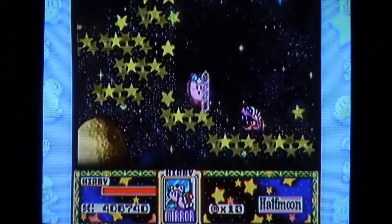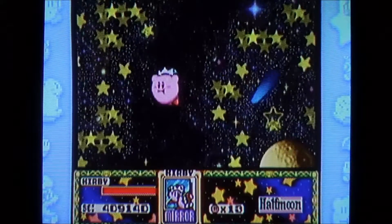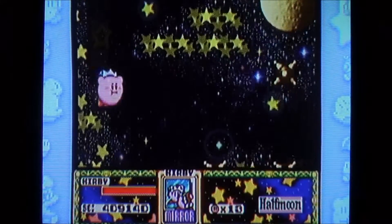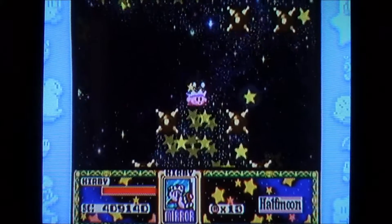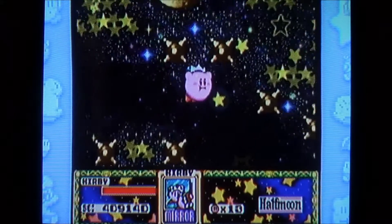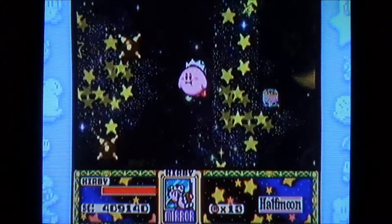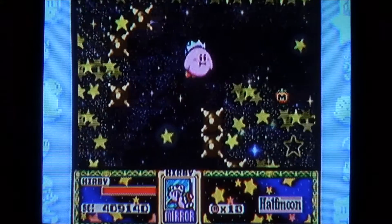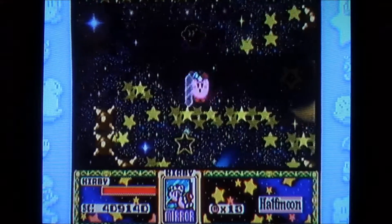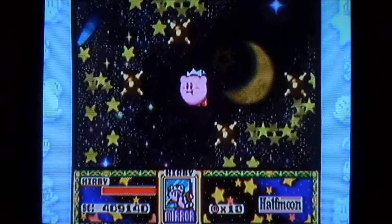If you jump off the trolley here you can find a Maxim Tomato and a lot of food — there's a lot of food in this room. I would actually not take the warp star, although it is shorter, because you can get some cool stuff by not taking it if you're low on health. There's actually a 1-up or two in here as well, so I'm just showing that off.